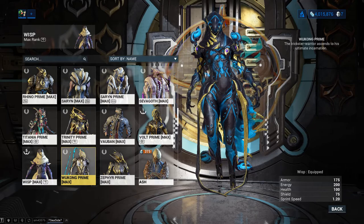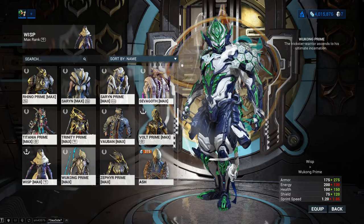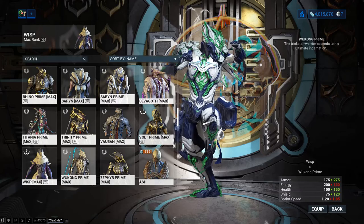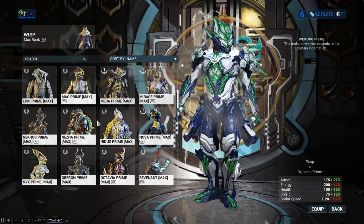Other good picks: Wukong, of course. He's got that Celestial Twin, and he's nigh unkillable because of his passive — being able to be downed three times in a row without actually dying. He is very good survivability-wise, and if you have a good weapon, his Celestial Twin can pack quite a punch. So Wukong is always a good pick. Saryn, of course, is also very nice.